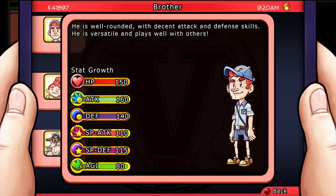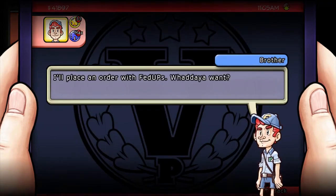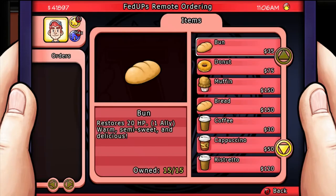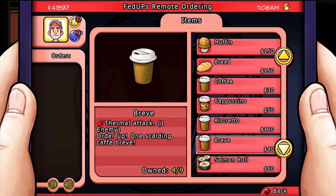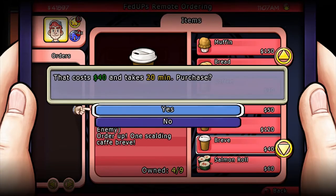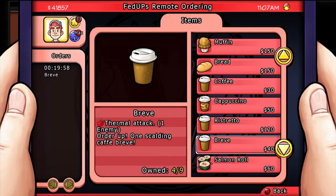This character is the Brother. He is well-rounded and has decent attack and defense skills, and he's very versatile and plays well with others. He's your basic physical attack tank type character. His talent is that he can go and order things and have them delivered to you without actually going to the shop. That's pretty useful sometimes.